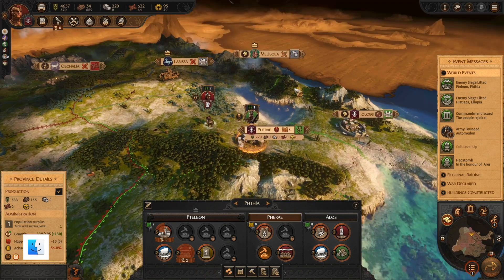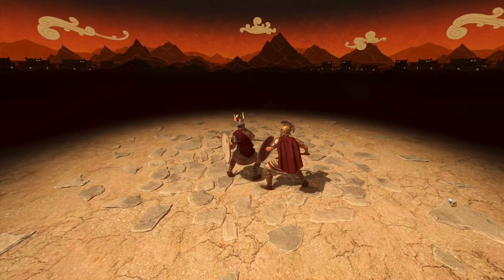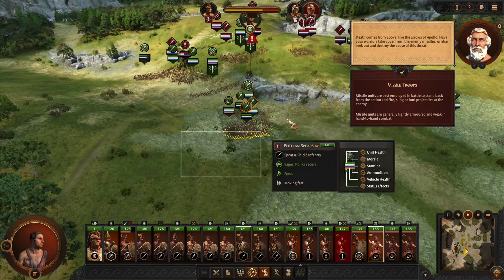Number 1 we have Total War Saga: Troy. The latest Total War experiment, Troy, takes us to the ancient Greek world inspired by Homer's Iliad. Focusing on the historical flashpoint of the Trojan War, expect period-inspired features and characters. Everyone knows the tale — Helen of Sparta was stolen by a Trojan prince, igniting a war between various kings and forces. Choose a leader, such as Achilles or Hector, and play your part in the saga.